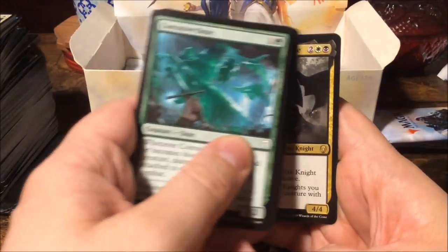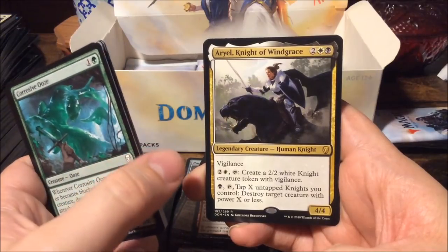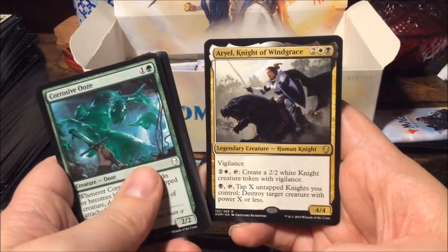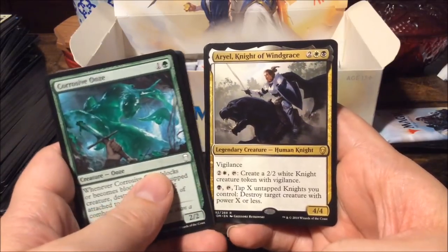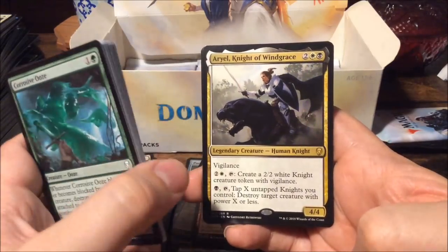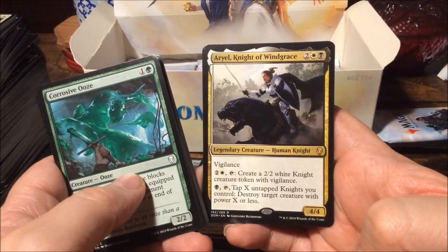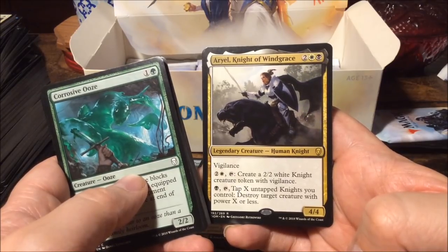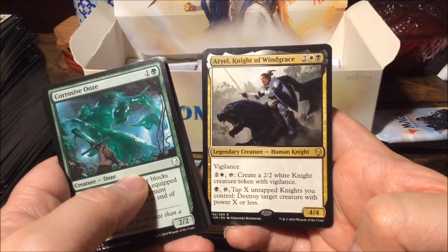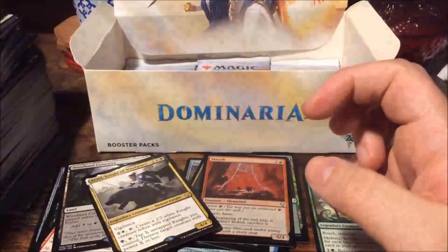Another rare: Aerial Knight of Windgrace. If I recall correctly, Lord Windgrace was a planeswalker from back in the day — from the Invasion block, one of the nine planeswalkers in a titan suit. For four mana we get a four-four with vigilance. For three mana tap: create a two-two white knight creature token with vigilance. For one black mana tap: tap X untapped knights you control, destroy target creature with power X or less.